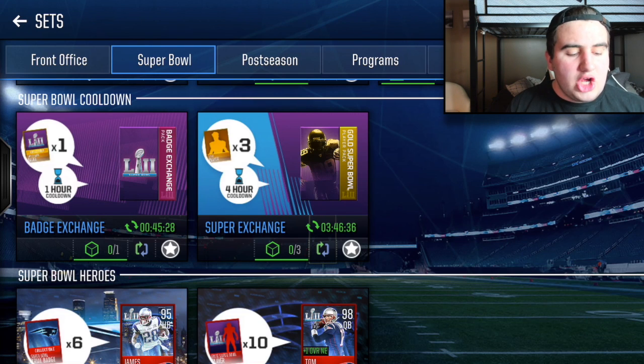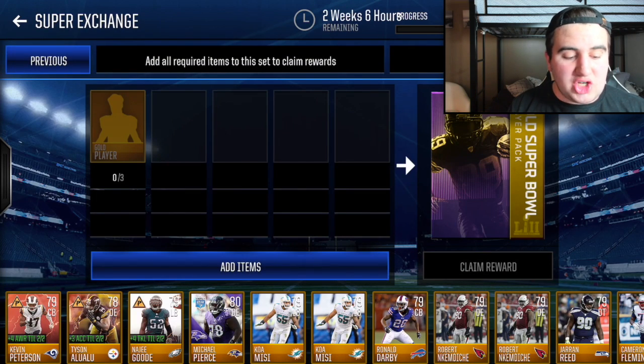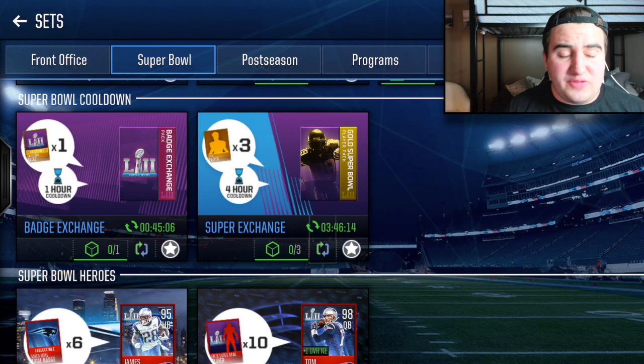In addition to grinding live events, you also want to complete the badge exchange and the super exchange every single time they come available — every one hour and every four hours respectively. You're going to get the ability to get one gold Super Bowl player from the badge exchange, which also gives you back your legend badge plus more tokens. If you can get on 10 to 11 times a day and do the Super Bowl cooldown, you get free badges doing basically nothing. Always have one badge ready to put into the Super Bowl cooldown.